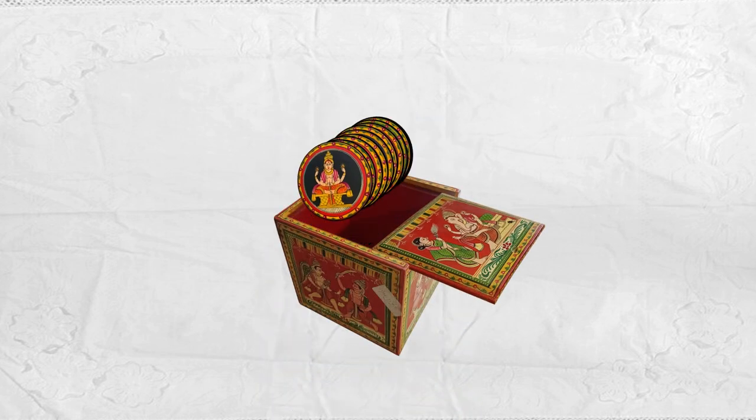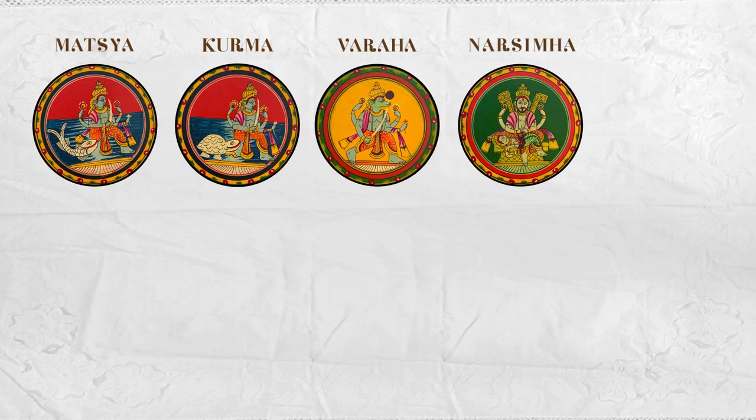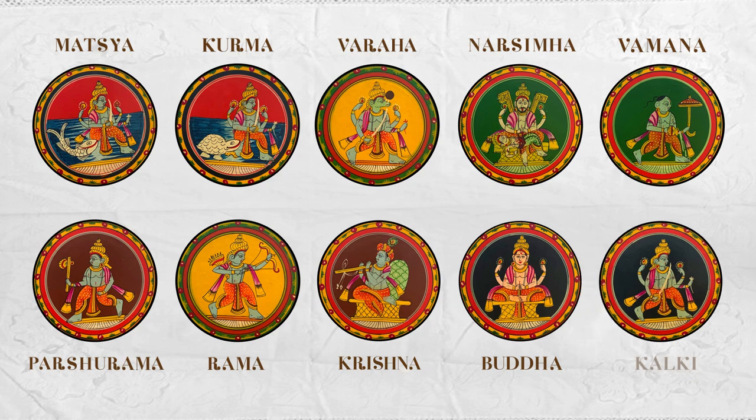Savantwadi Ganjifa consists of 10 suits: Matsya, Kurma, Varaha, Narsimha, Vamana, Parshurama, Rama, Krishna, Buddha, and Kalkin.